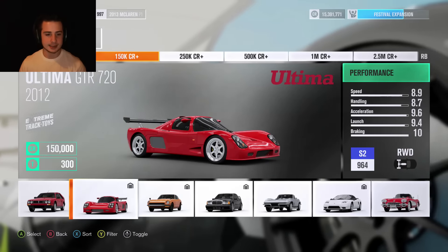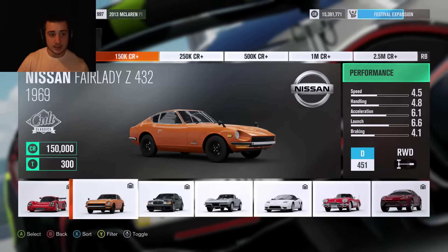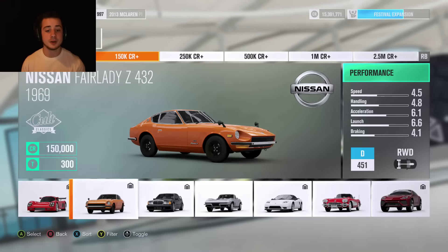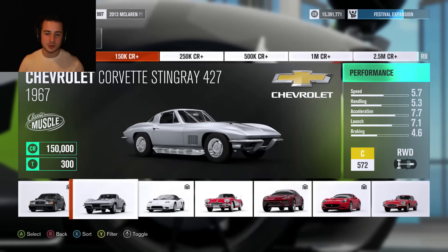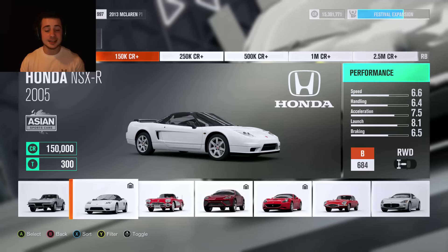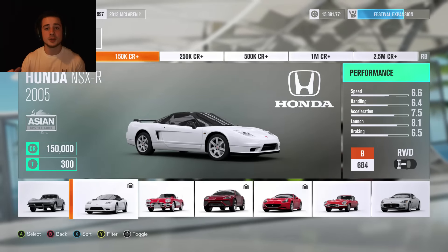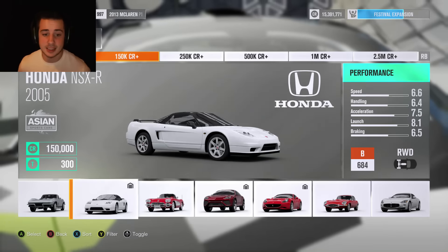Starting off with the ultimate GTR — it's an incredible track toy, insanely fast, but not really my style. Now the Nissan Fairlady Z — I believe there's a wide body kit on this, slammed wide body, absolutely beautiful, one of my favorite cars, so that's definitely in the running. The Honda NSX — in terms of tuners and JDM cars, the NSX is one of my favorite cars period. I love the modification you can do to it, and most of the ones you actually see have mods done. Definitely in the running too.